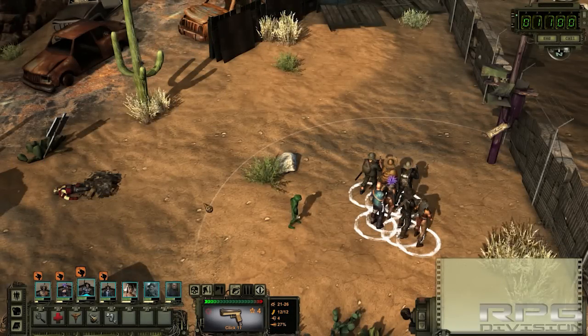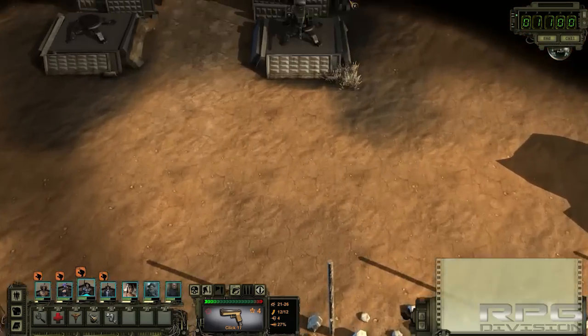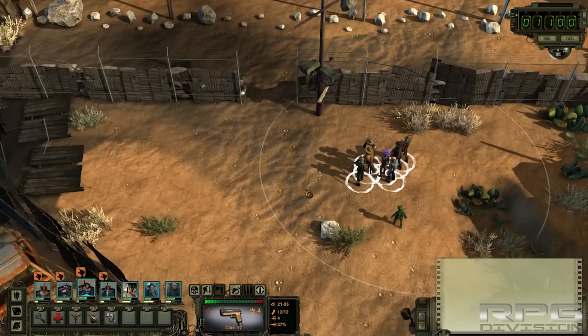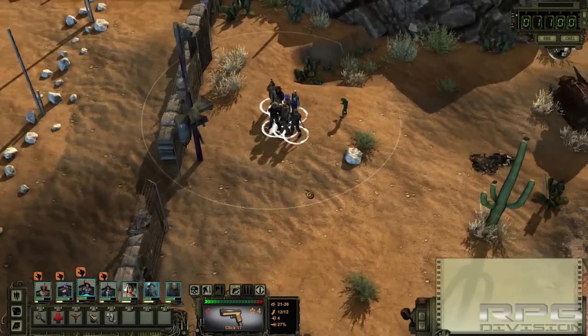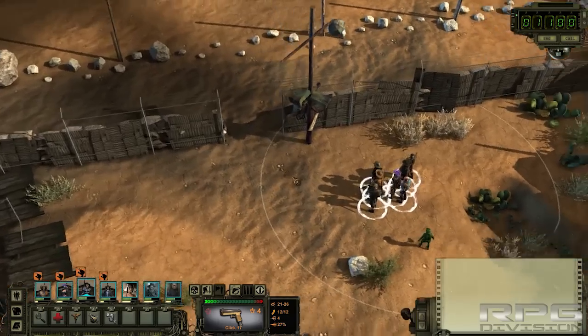Hey guys, welcome back to RPG Division. In this video I'm going to show you how to get past these turrets. There are two ways you can resolve this conflict: first is peacefully by finding the cure for dogs, and second is going in and killing everything.